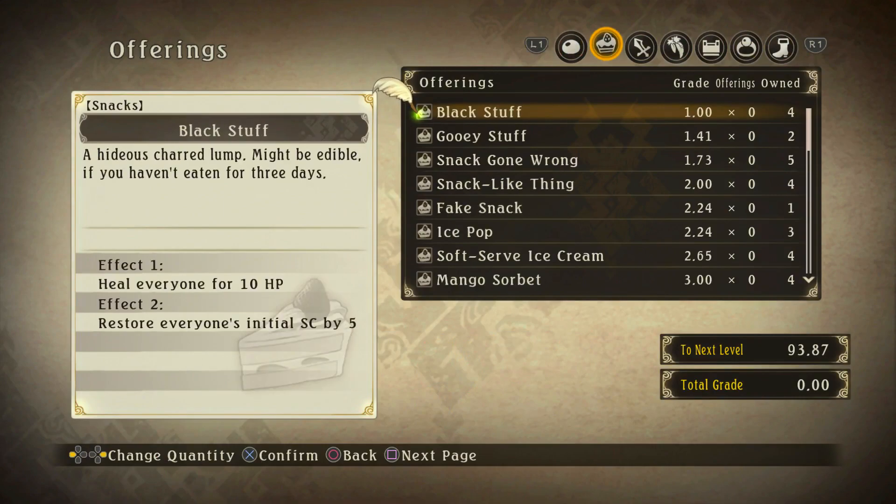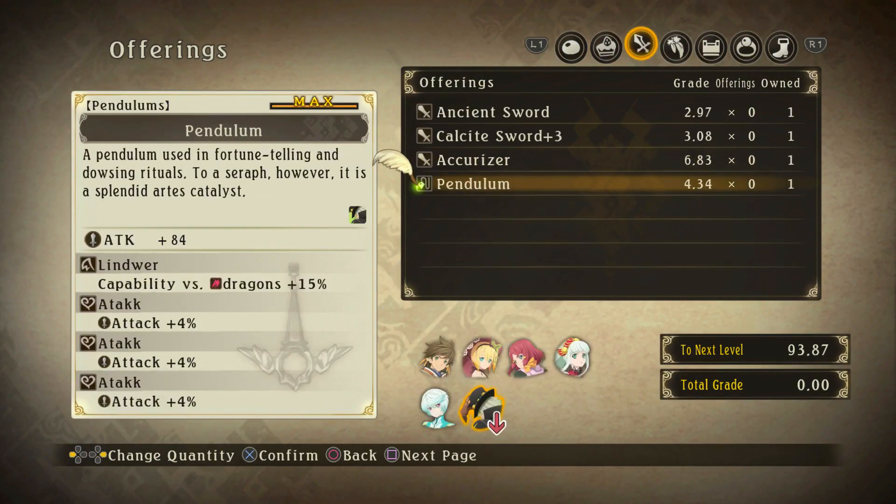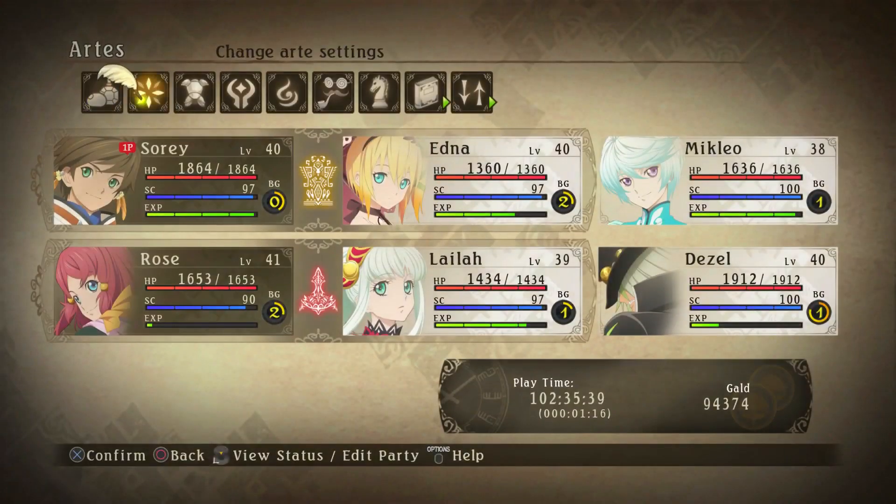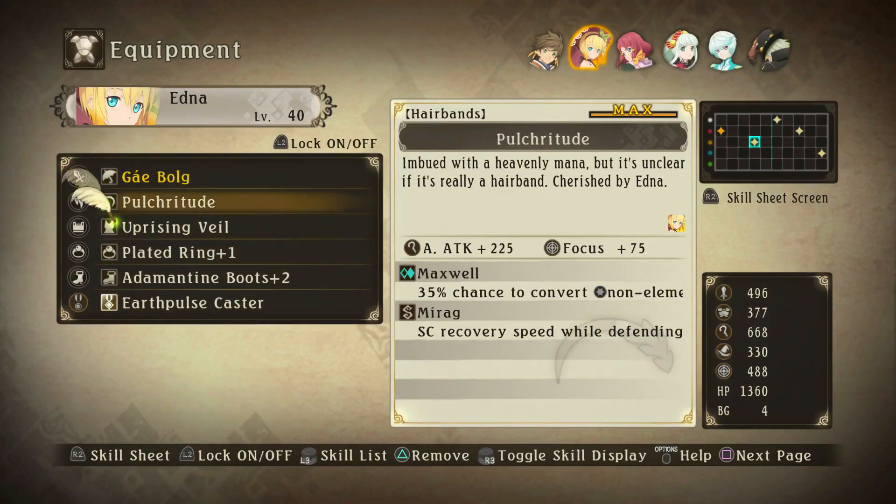I don't have that many items — I must have offered them up at another Lord of the Lands. I can give some, but I don't want to give this one away because look at that — it's really good for the girl because it gives Invalida. But I like what she has right now: this hairband is one of her best equipment, it has a 35% chance to convert non-elemental damage, which activated a couple times in that fight, and she has SC recovery speed.